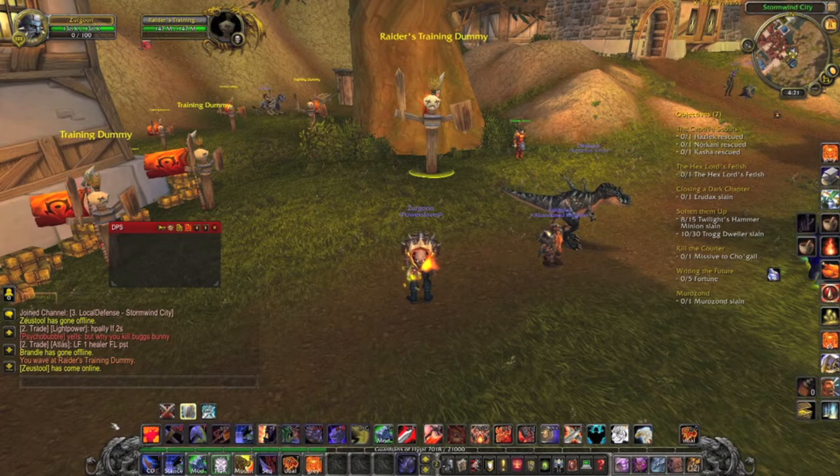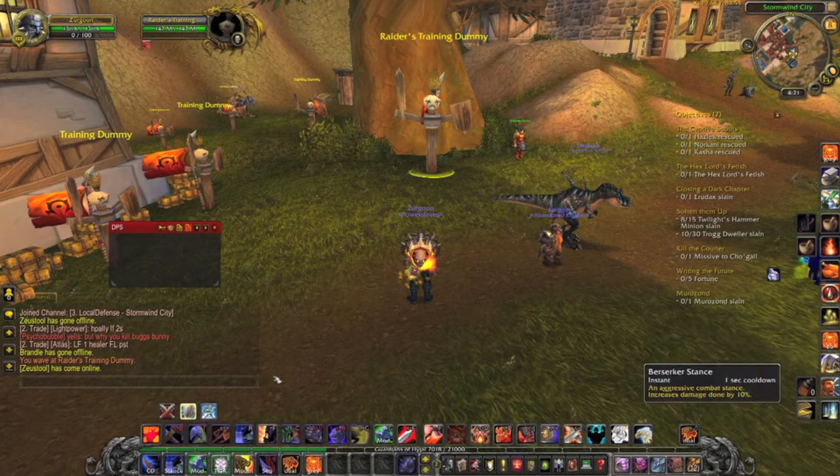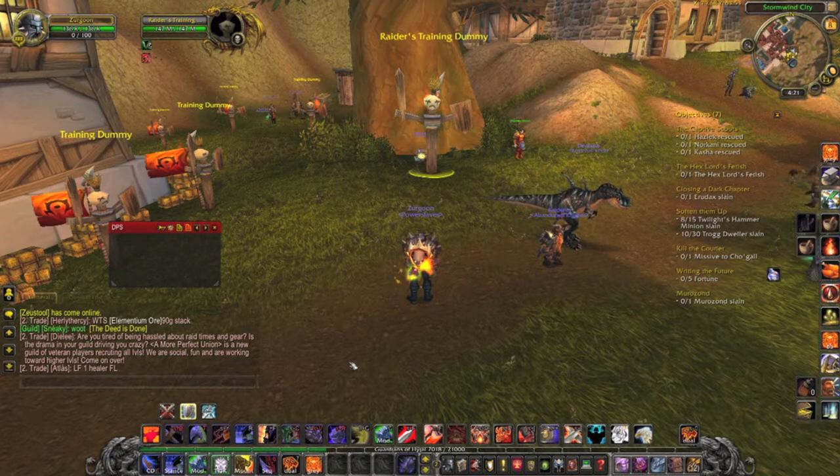The first macro I have on my one key is a macro that pops a cooldown and an ability. Normal macros like this, when you pop it, if the cooldown isn't ready, your character will yell at you that the ability is not ready yet. If you just want to have it on your bar and hit it as your normal, the cooldown will go off every time it's ready, but your character will keep screaming at you. With this macro, it won't.